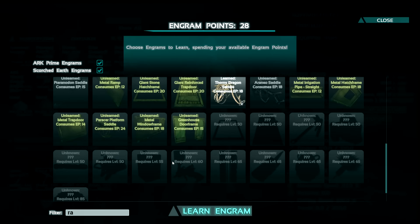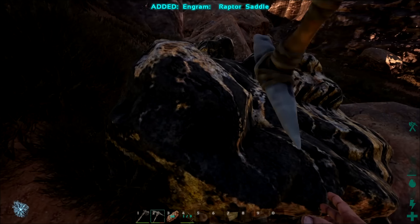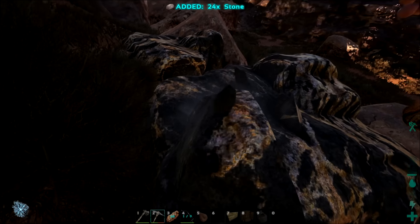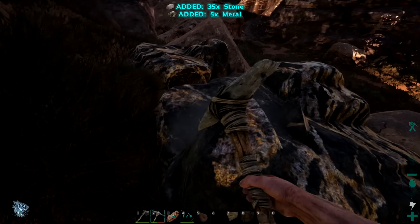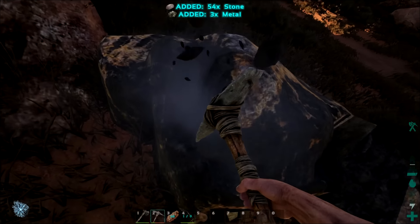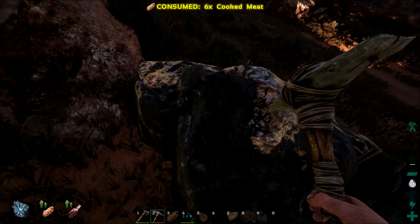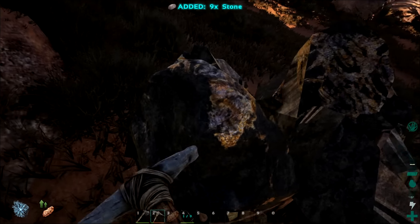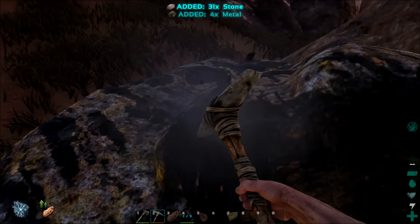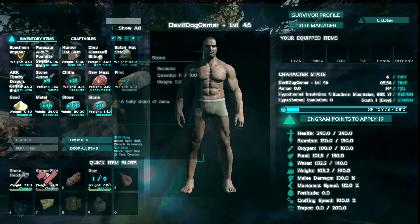We need a raptor saddle - let's do the raptor saddle. Nice, cool. Let's get the rest of this metal, get it up into the smelter, and we'll build our spear. It's taking forever! We're getting a fuck ton of stone though. I'm starving - I've got something for that. Still freezing to death. It's all good in the hood.